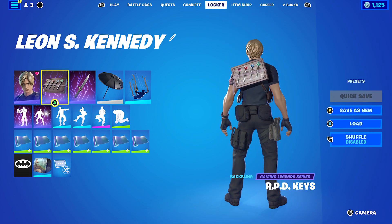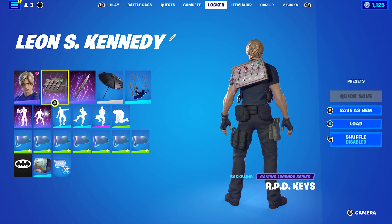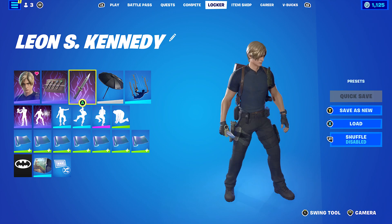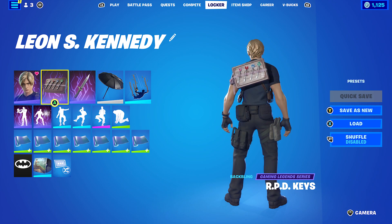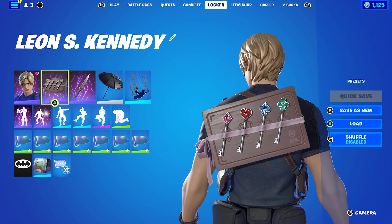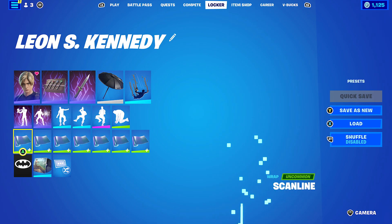For the third combo, I used the RBD Keys, which is Claire Redfield's backbling. In Resident Evil 2 you can play as both Claire and Leon across two campaigns, and in the RE2 Remake you go around grabbing keys to open different doors, so that's why I thought this backbling works perfectly. The pickaxe is Leon's Combat Knife — a cool detail is that when you holster a gun, the knife goes back into the pocket on his leg. The wrap I used was Scanline, to match the blue key on the RBD Keys backbling.